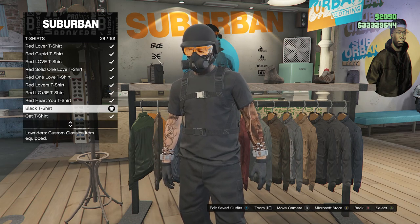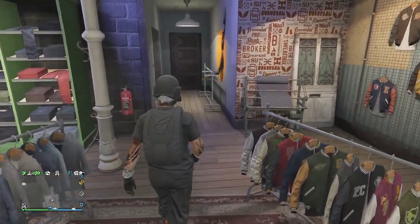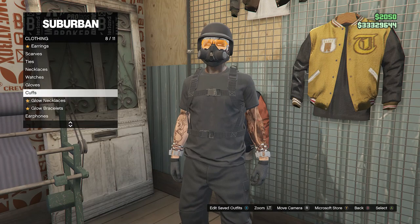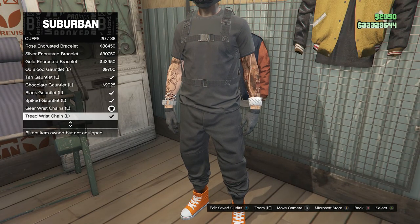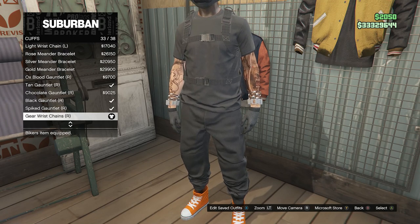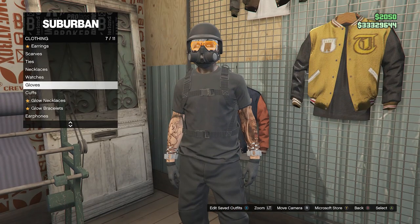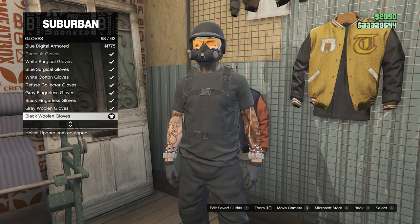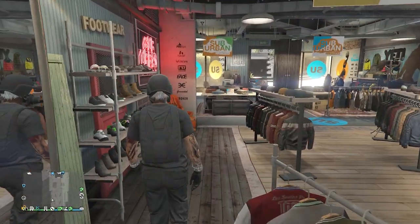After getting the shirt, back out of Unlocks, scroll down to T-Shirts on slot 23, and equip the black t-shirt on slot 28. Then go to Accessories, go to Cuffs on slot 8, and equip the Gear Wrist Chains on slot 19 for the left arm and slot 33 for the right arm. Then go to Gloves on slot 7 and find the black woolen gloves on slot 58.